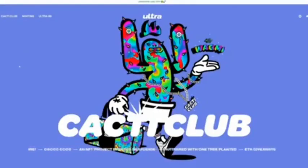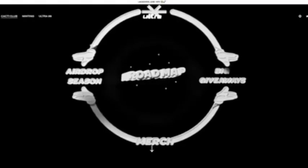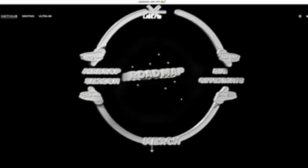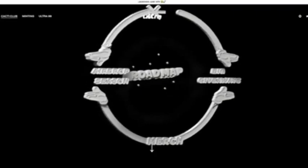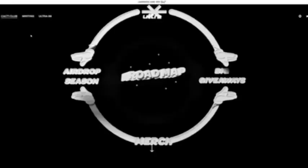If we jump over to the studio's website, ultra99studios.com, you can see more about the Cacti Club altogether. The roadmap is the first thing we're going to jump into. You can see the airdrop season on the left, merch on the bottom, big giveaways on the right, and Ultra in the top middle. If we click Ultra it takes us back.